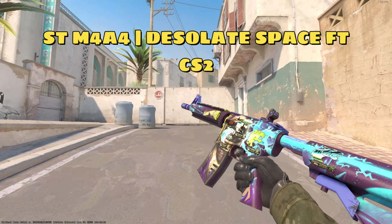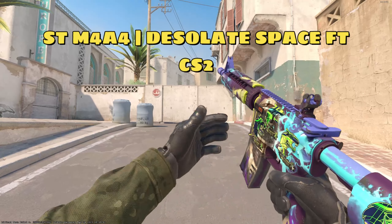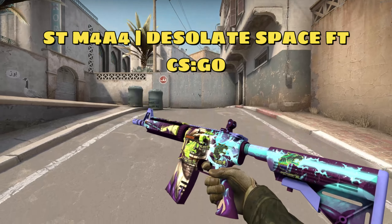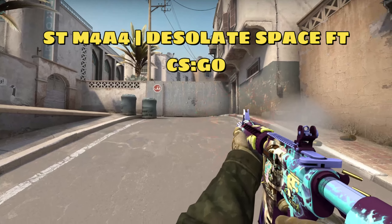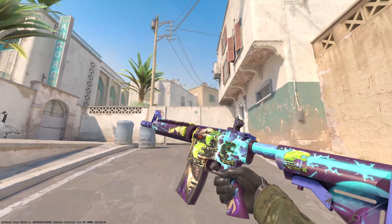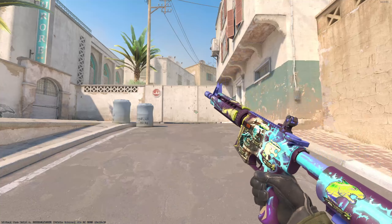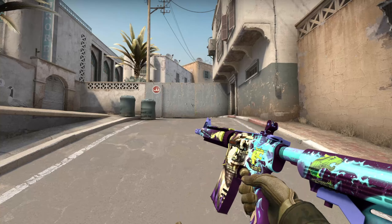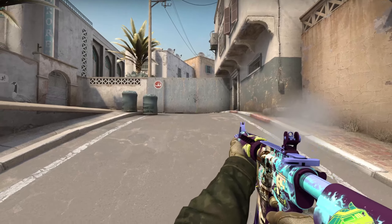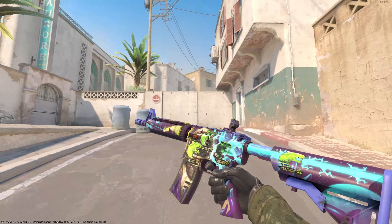My StatTrak M4A4 Desolate Space field tested I've had in my inventory for quite some time. Back when I got it November 25th it was worth $18.39, and now it's worth $27.75. The stickers I have on here are the Furia Antwerp 2022 hollows. I bought these stickers for $4.10 on November 25th as well. As of right now they're worth $39 a piece — that's $156.26 for all four stickers on this gun. Hollow stickers are definitely a good investment because they look 10 times better in CS2 with the new lighting effects. I'd keep your eye on the Antwerp 2022 hollows.